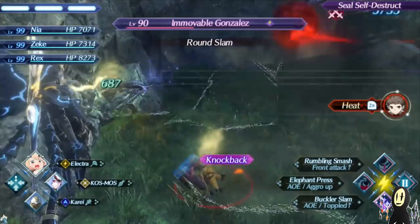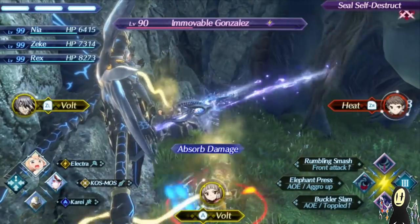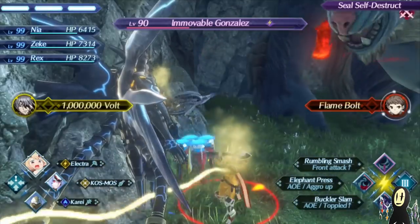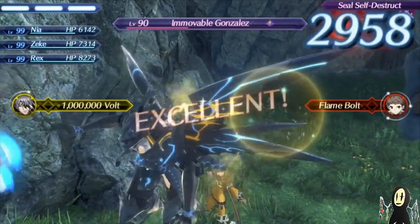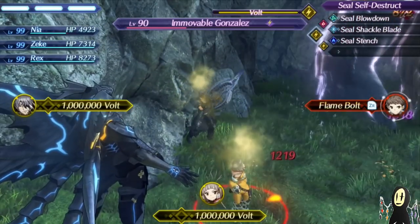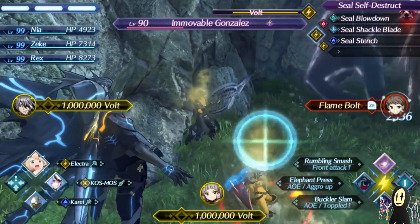I'm actually trying to reposition myself here. So as long as we're both in front of him, Zeke will get hit if there's going to be a Wild Wave, but I'm just going to quickly use this attack. Let's make it so that we're at the beginning of the second M in Immovable, and then that's when we're going to use the special, because I think that should be more than enough to kill.